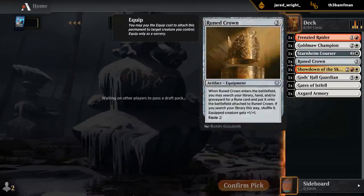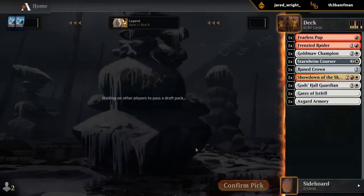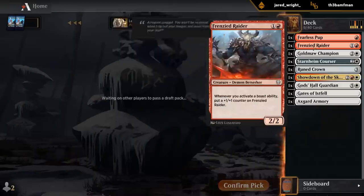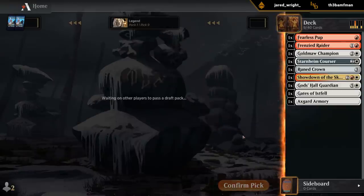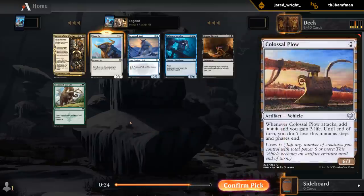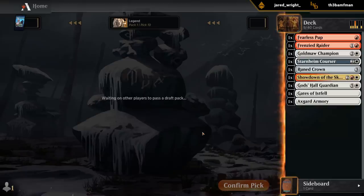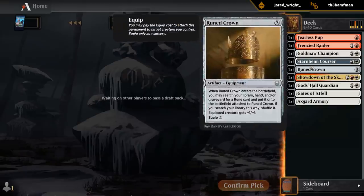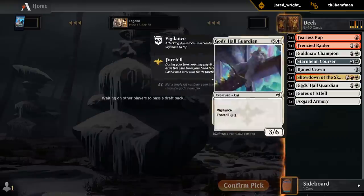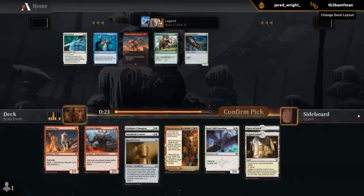So we're looking for runes, looking for cheap creatures — two-drops especially. Fearless Pup will do — wears equipment quite nicely. Boast creature for Frenzied Raider, so we can go turn one Pup, turn two Raider, turn three Boast and hit for six. We can speculate on a Giant Ox in case we get like two Oxen and triple Plow — triple Ox double Plow is probably the preferred configuration, since Ox at least still wears equipment. So not the most exciting first pack — would love to pick up a Bounding Gold to search up with Armory, and we're a bit lacking in the creature department, but it's a start.